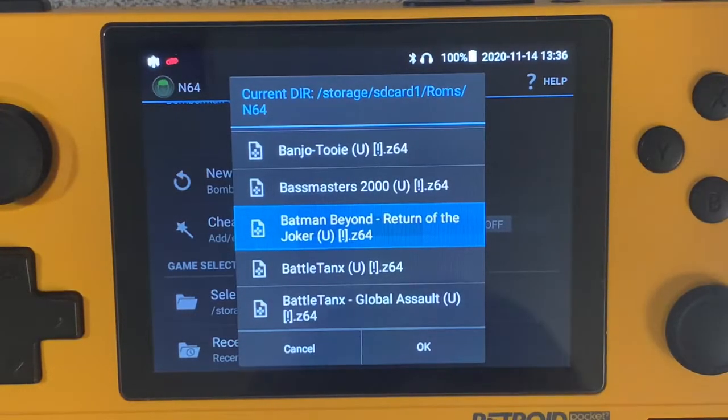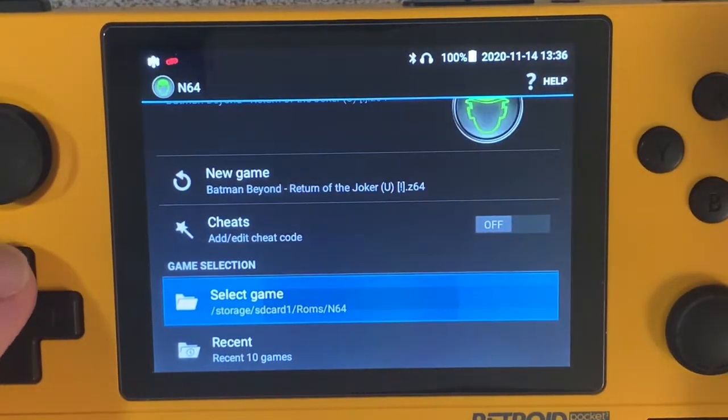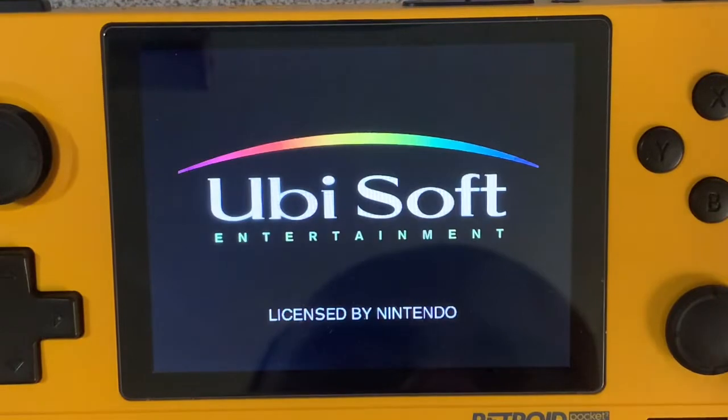Hey everybody, it's Christopher here with 3DO Gaming. Today I have the Virtual Pocket 2 with me, running the Classic Boy emulator, and I'm going to be loading up Batman Beyond: Return of the Joker for the N64. Let's go ahead and start this game and find out how well it runs on here.